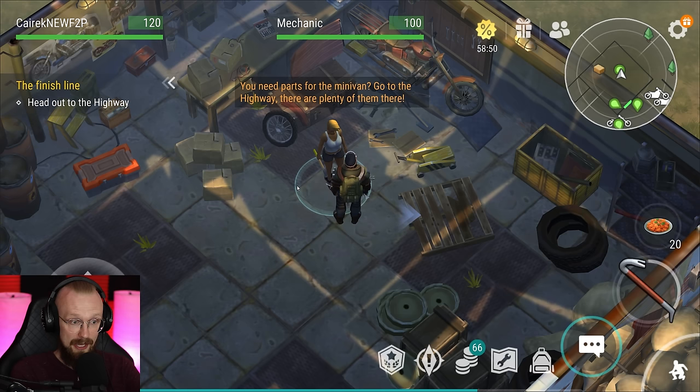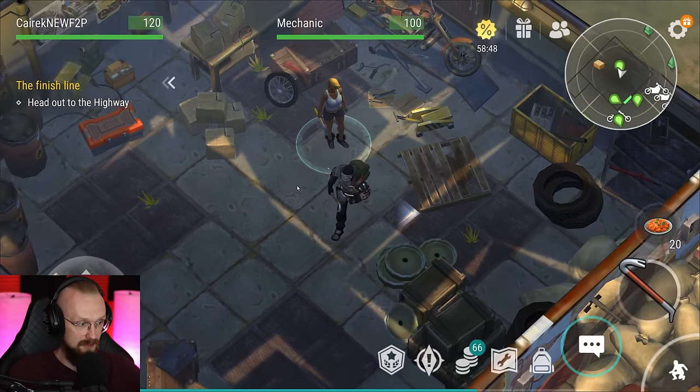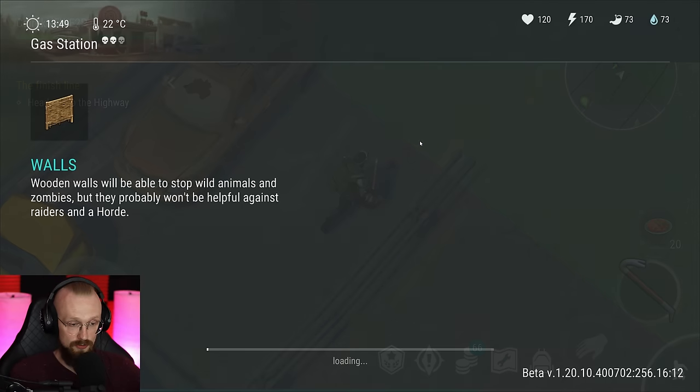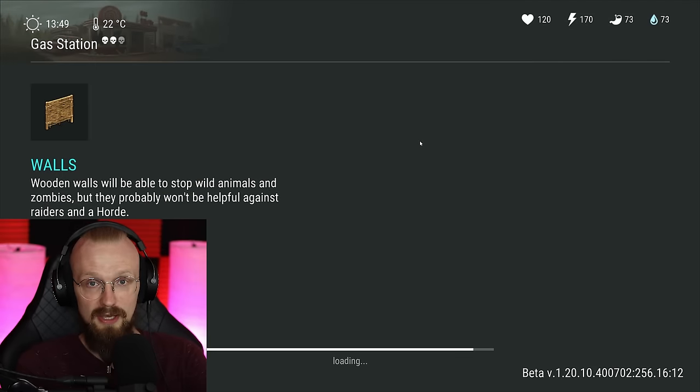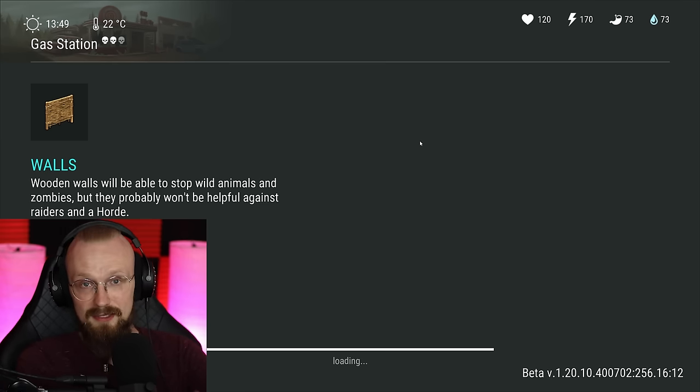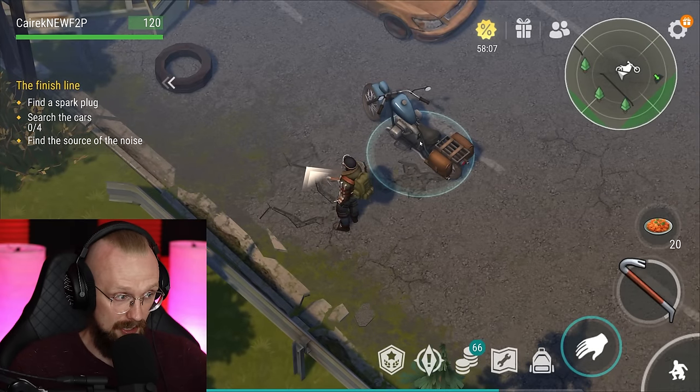You need parts for the minivan — go to the highway, there are plenty of them there. In order to enter the highway, you have to progress further in the survivor's path. So if you haven't done this mission yet, I don't think you'll be able to go to the highway.